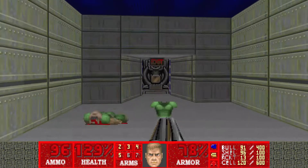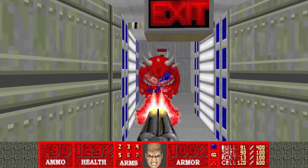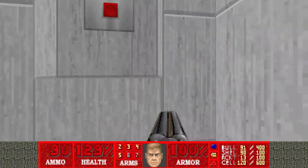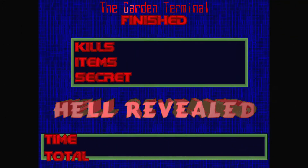One kill and the secret — so open up the exit door. Watch out for the cat demon. Yeah, this room is tagged as a secret, so now we have all the kills and the one secret. Hit that switch and we're done.